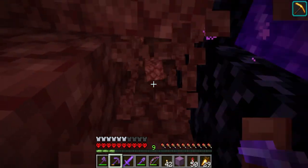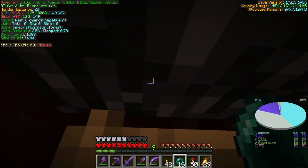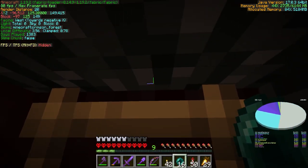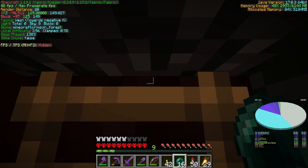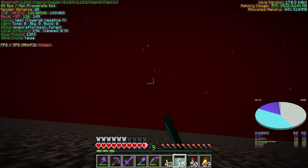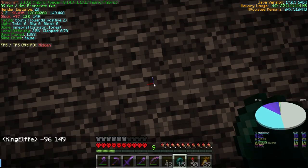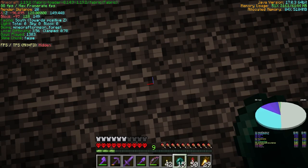First things first, we've got to find ourselves a place to do this. I think I found a block I can get through — if I remember correctly you go to the top of the block and then you throw an ender pearl at the corner. There we go, we're on the roof. I wrote down the coordinates just to make sure — this is our block we need to break.